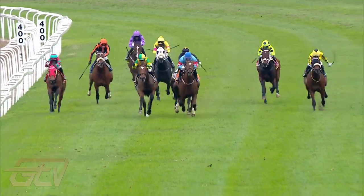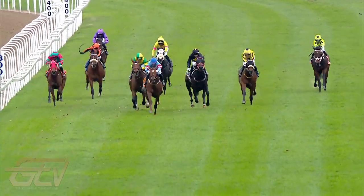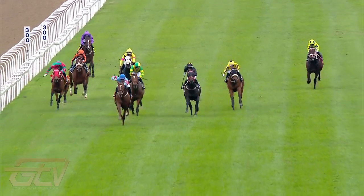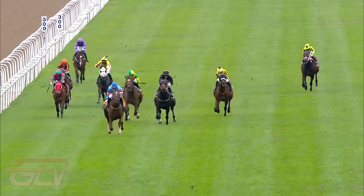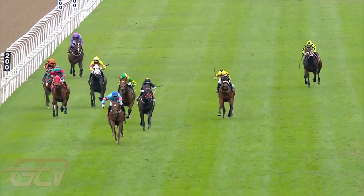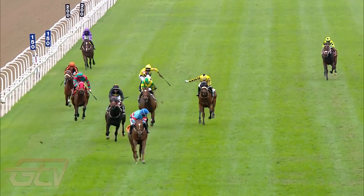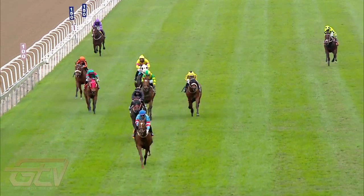Muzi is starting to pose past the 200 marker — he looks both ways and Temperate Zone is a runaway victor. He looks to the left, looks to the right, and it's all over for Temperate Zone. Until the running of race six, back to the studio.